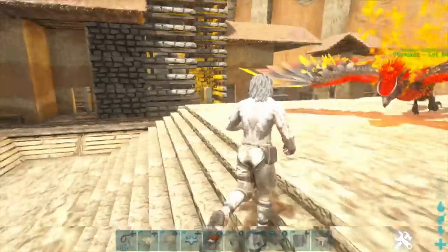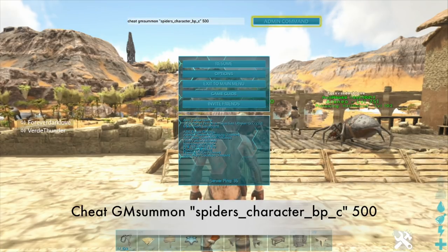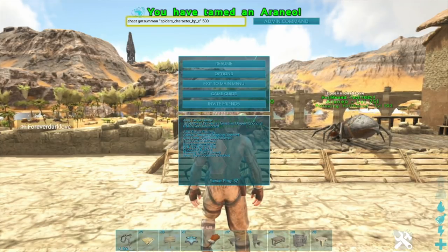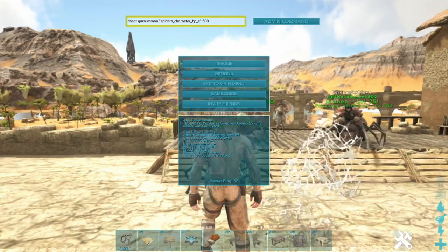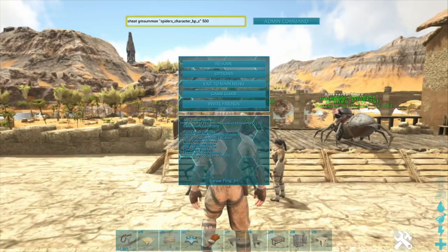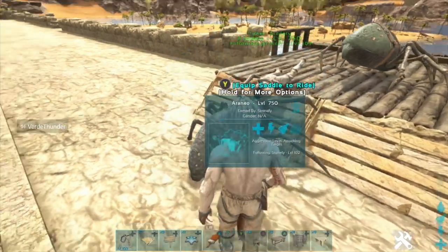The first command is: cheat GMSummon "SpiderS_Character_BP_C" followed by whatever level you want. I'm going to type in 500 — keep in mind that whatever number you type in, it adds 50% of that number to the level, so typing 500 gives you a level 750. Also, you don't need to put 'cheat' in front of the command if you're in your own single player server; you only need 'cheat' if you're an admin on someone else's server or hosting your own.